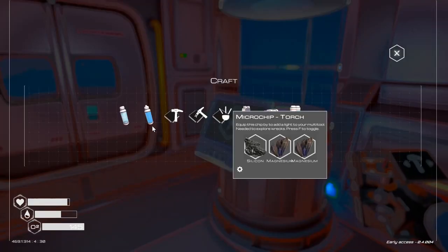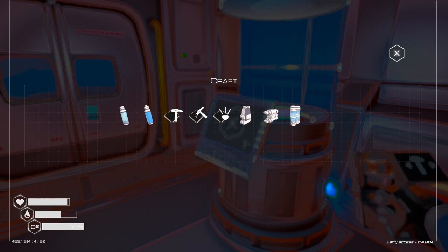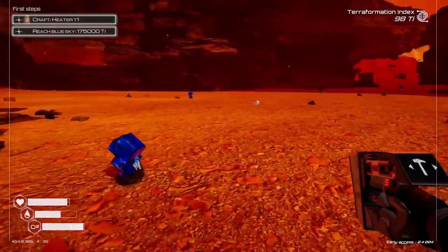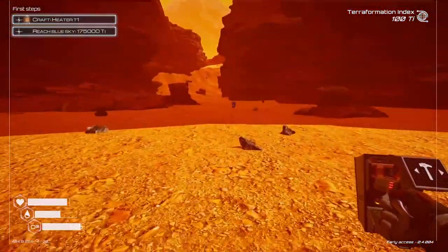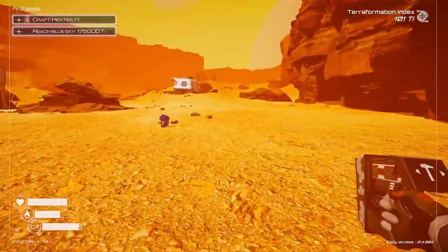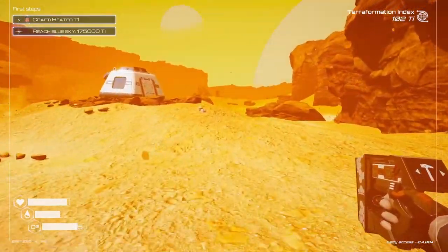Let's see what we can make in here — we need some more cobalt and we want some more water too, so we're going to get some ice. It's already daylight again. We've got a storm — that should be good for our power generation.